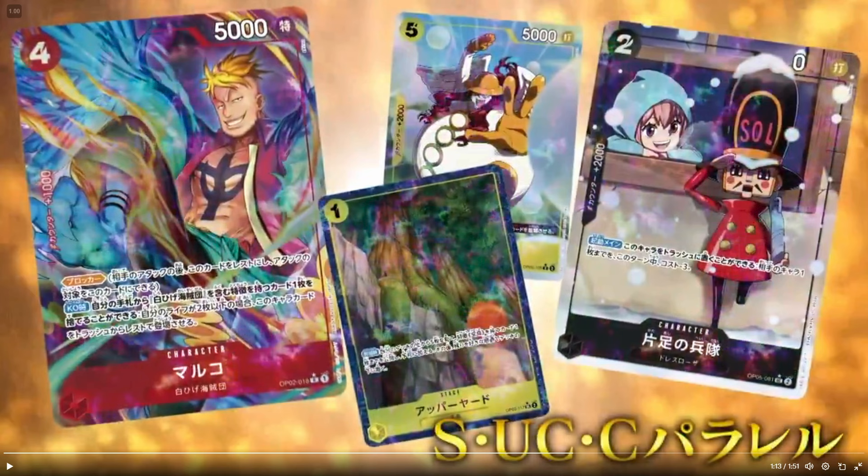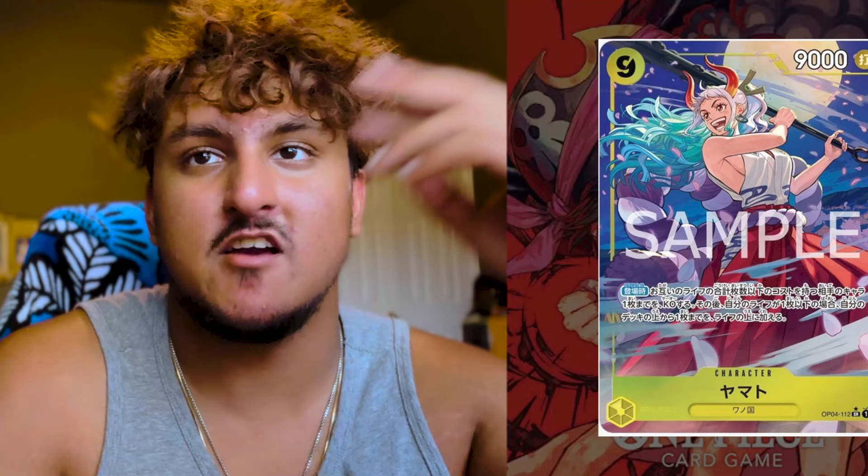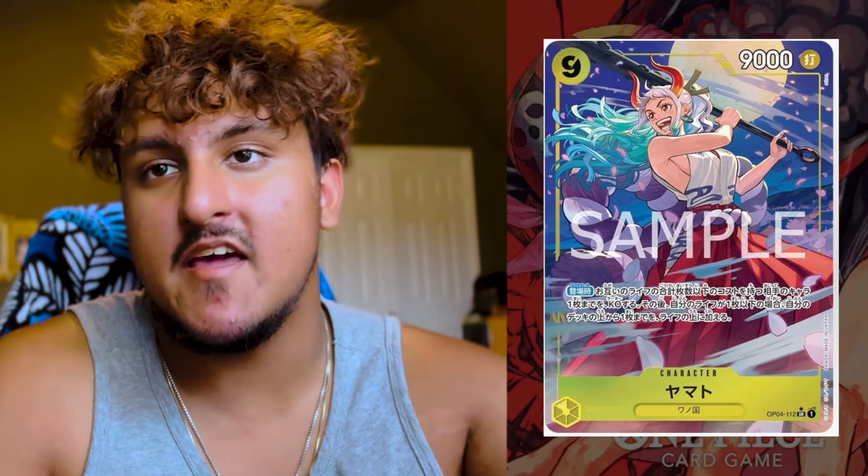Over here we can see they're reprinting even Gekko Moria and Queen, so starter deck cards and playable cards are coming in there. Pretty much every playable card you can ever play is gonna be in these decks — it's perfect for people that want to get into the game. I'm really happy they're doing this. We also got some other clean alt arts, like this Yamato 9-drop alt art and the 4-drop Law.